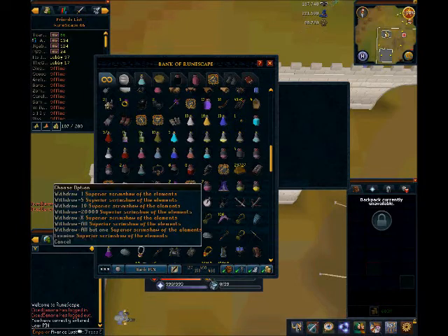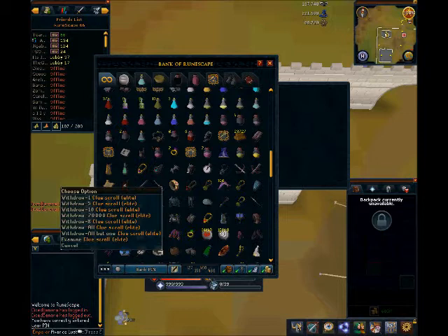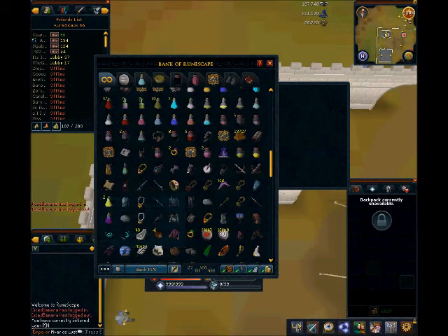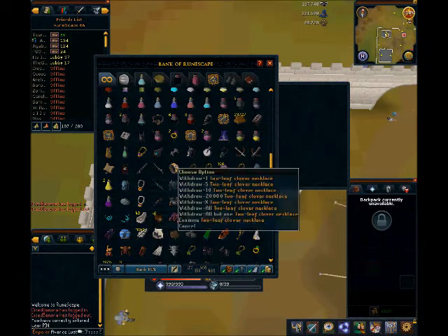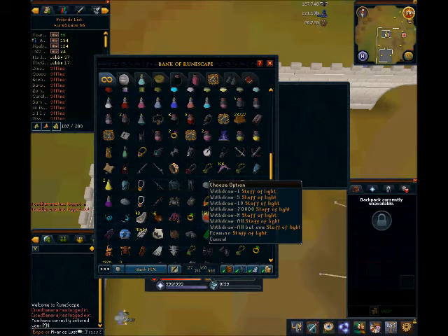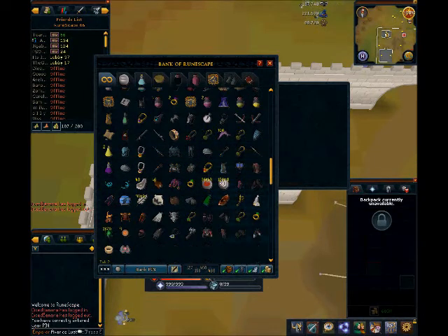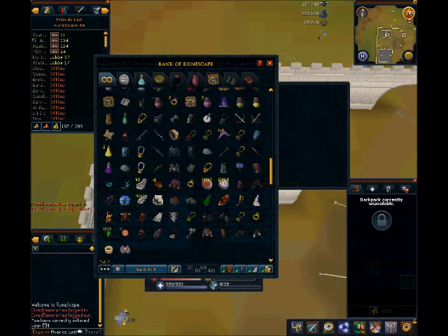23,000 Maple Logs. Shaman Leggings. Superior Scrimshaw of Elements, which is really helpful. I do have an Elite clue that I have not done in a while. I have all chaotic weapons except for the chaotic Longsword, because I lost that. Clover Necklaces. I have a full rune set — I was going to make a video in Free to Play but it was just jam-packed and everyone knew about it. Two Triskelion Key pieces that I got in an hour — technically I got three, but the first one was to finish off my last key, and then I got these two pretty much back-to-back.